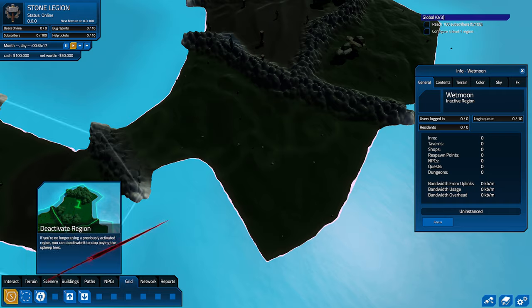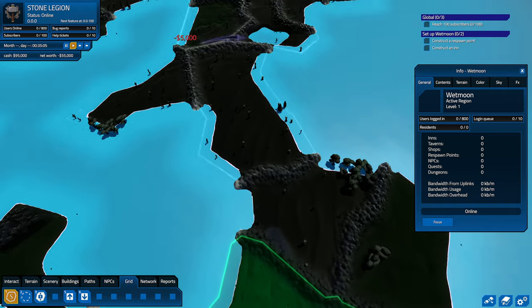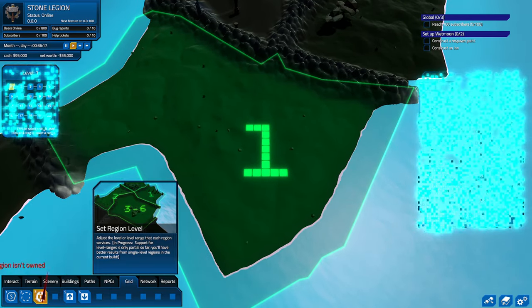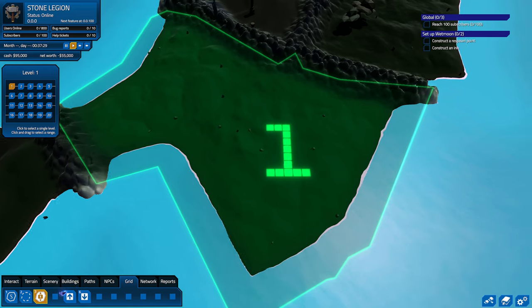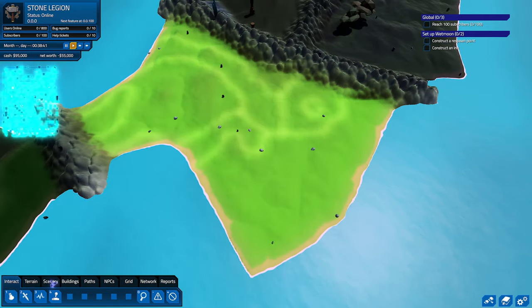Let's go ahead and purchase this — just hover over it. Each plot seems to be about 5k. This is your level range — you can drag this and do, say, one to three. I think one is good enough for us. You can also deactivate a region, but you probably won't get your money back, so keep that in mind.